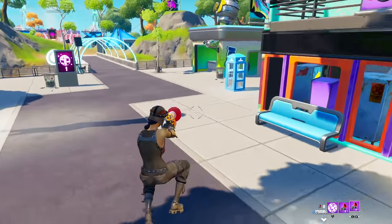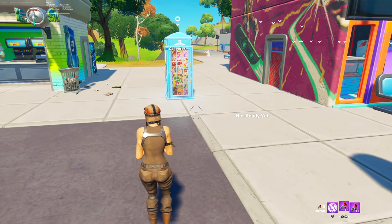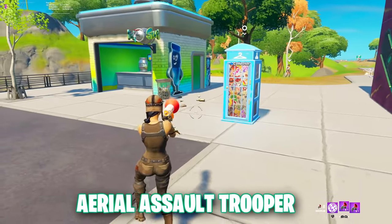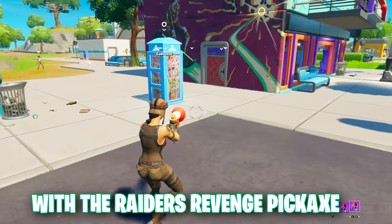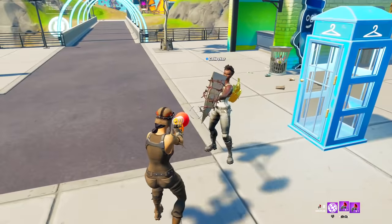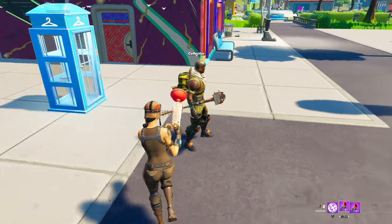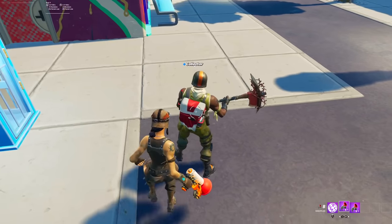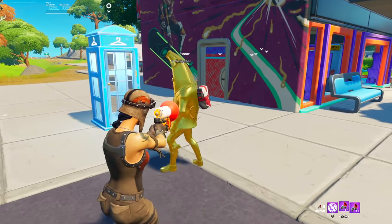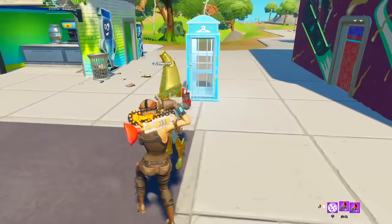For the end, put on the rarest combo you have — rarest skin, back bling, and pickaxe. I'm going to go with the Aerial Assault Trooper with the Hackabats back bling and the Raiders Revenge pickaxe. That's probably right. If the Hackabats skin came back, other contenders would be the Fully Golden Peely, the Galactic Disc, or the Telemetry back bling. Double Helix's back bling is really rare — there are only 15,000 Nintendo Switches for Double Helix that have ever been made. That's a really low number. Fully Golden Peely combo is really ugly, but it's a rare combo. Raiders Revenge — that's a god-tier pickaxe, actually.